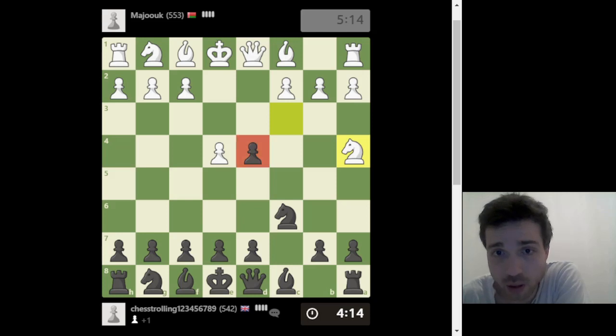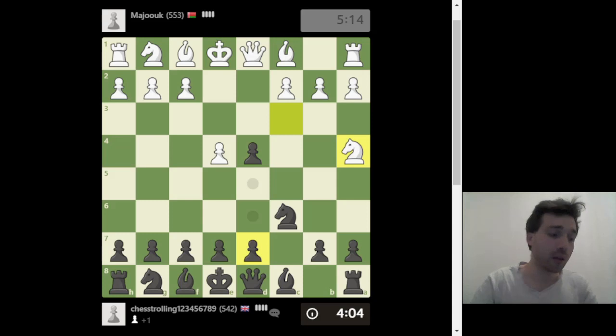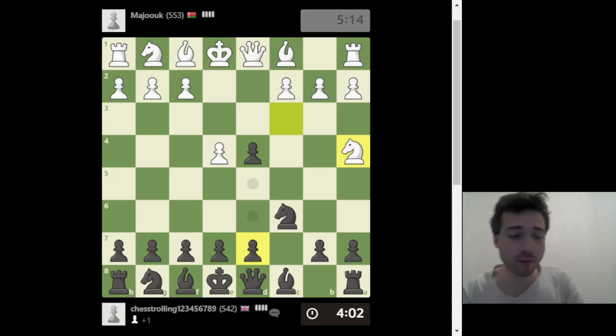Let's go with development: put a pawn in the center, develop both knights, get bishops out. We have to look at blunders — every move has to start with a check-capture-attack mindset. Do I have a check? Yes, I do — it's probably not good, but I have to look. Sometimes early checks can be deadly. Queen a5 check: if he blocks with a bishop, that's a free knight, because that's also a fork.